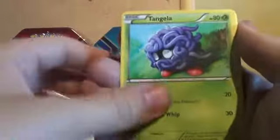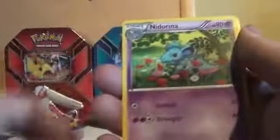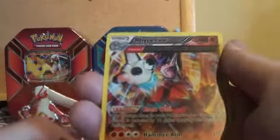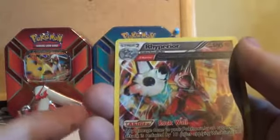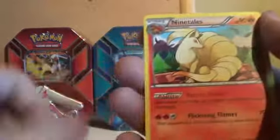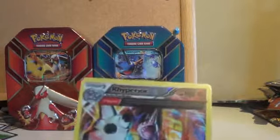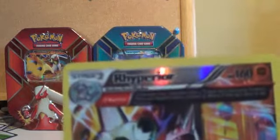We've got a Treecko, Shroomish, Tangela, Bidoof, Clamperl, Nidorina, Sealeo, XP Share. The reverse foil is an Ancient Trait Rhyperior and the actual rare is a Ninetales, which is really cool. That Rhyperior — I don't know if it's just my eyes, but it looks a bit blurry on the writing.